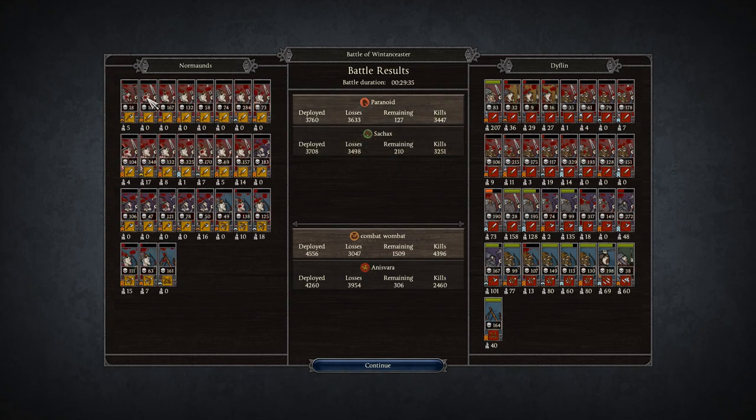Paranoid here with the Normans. A lot of his swords doing pretty good: 104, 167, 132, 284, 104, 348 - wow, look at that, a golden chevron on that unit. Also 132, 325, 170, 157. Getting into his axes: 183, 106, 121. His archers doing really well also: 138, 125, 111, 63. And his catapult again: 161. Great job there by the defense.